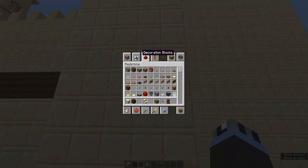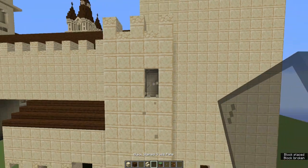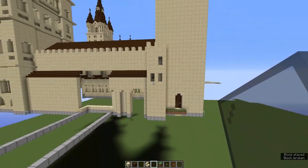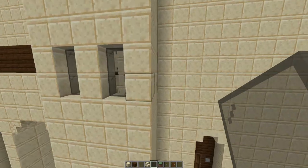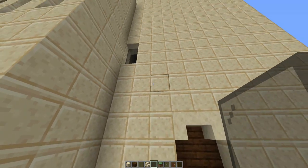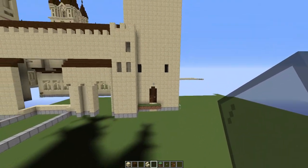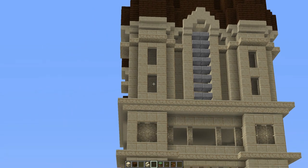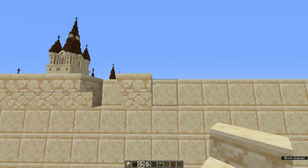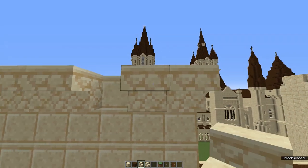A quick tip from last episode: we placed windows in slightly the wrong location. Grab some black stained glass, come down two blocks from here and place a window, then come down another two blocks and place two more windows - this removes the annoying alien face from the last episode. Come to the other side, leave a two-block gap, and on the third block place the next window. At the top, just like the bell towers, it widens off - so grab sandstone stairs and build around the entire location in an upside-down pyramid style to make the top area come out by one block all the way around.